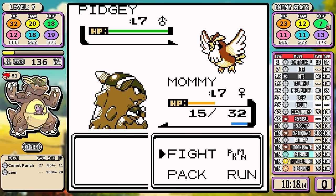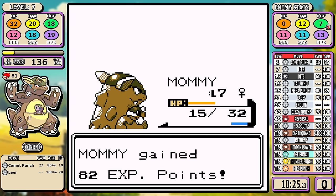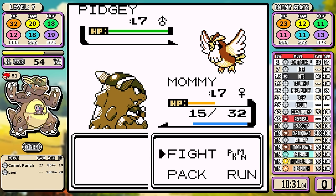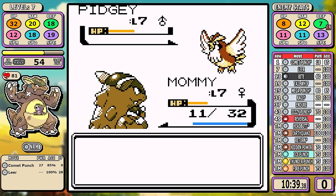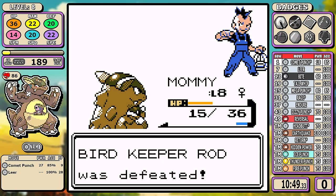Let me make this clear: I don't think Comet Punch is bottom tier — it's not the worst move. Obviously moves like Splash are designed to be useless and Constrict is laughably bad. But moves like Comet Punch, Fury Swipes, and Double Slap feel awful when you're trying to push for a solid run, especially when you have a finite amount of time to do it.